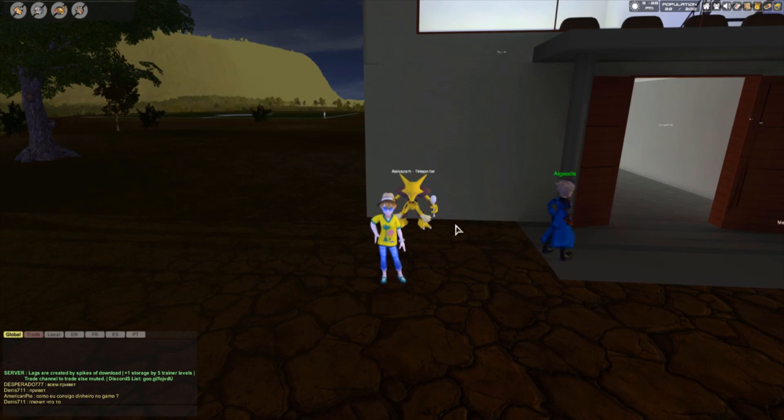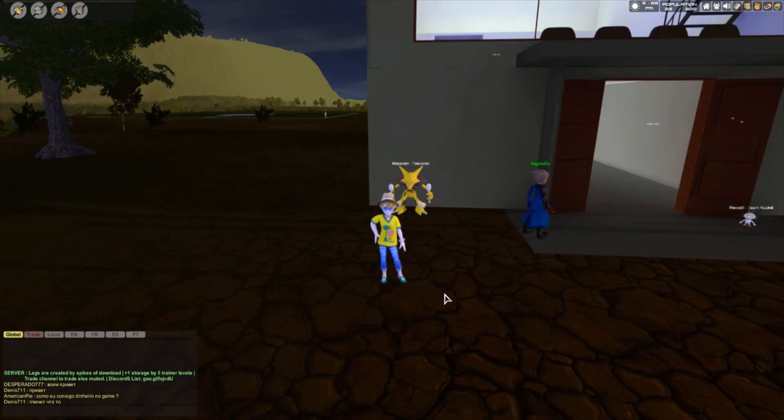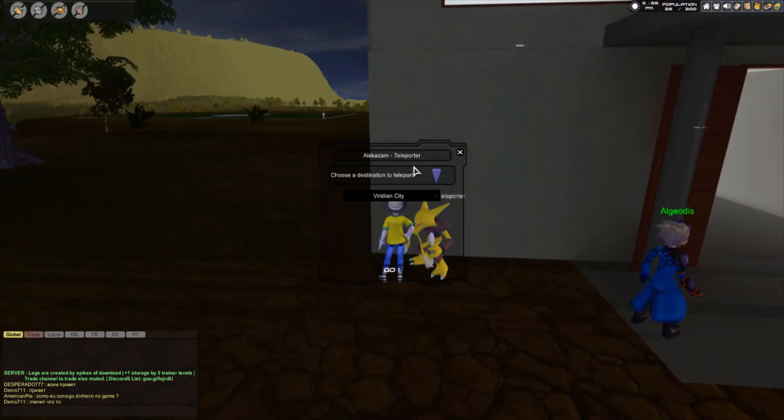Hey, how's it going everybody? My name is KevTendo and today I'm going to show you guys where you can find Grimer. To find Grimer, we need to go to Cinnabar Island.